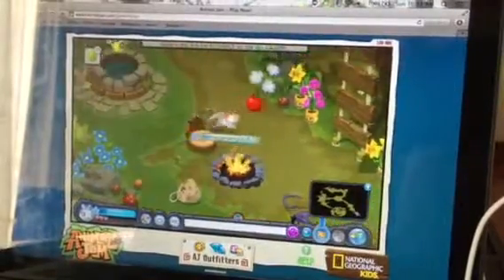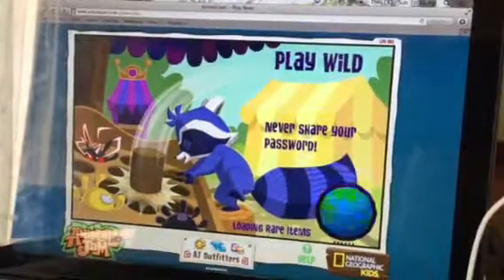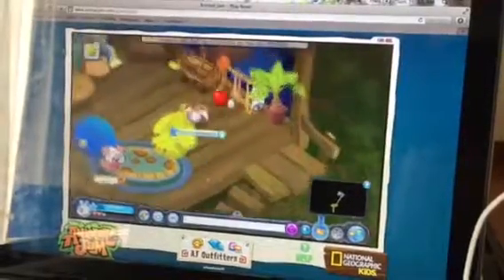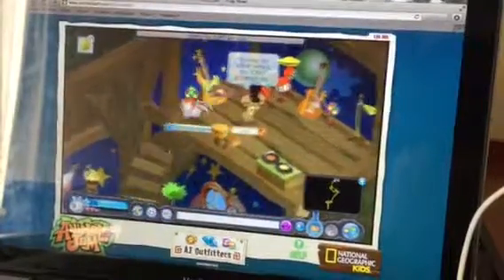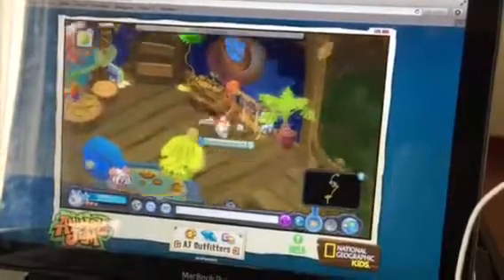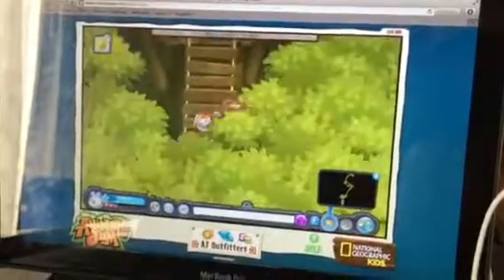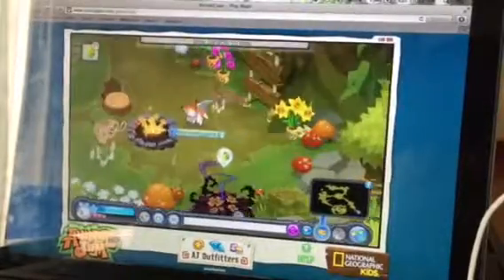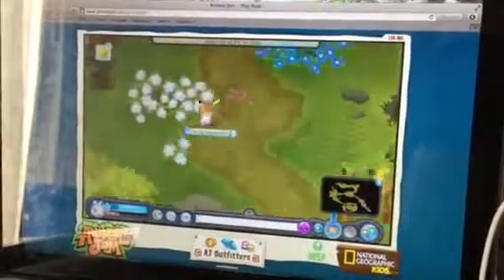This is part two — if you just found this, try to look for part one. This is the second part of the Meet Cosmo adventure. We're going to get some rope and give Tobus an apple. Since I didn't click at the beginning it might not make much sense, because he asked for an apple at the start. Soon they're going to ask for more things as we continue this adventure.